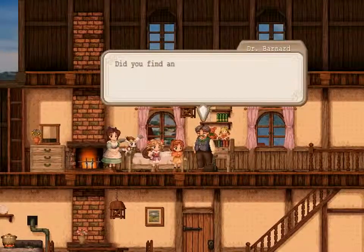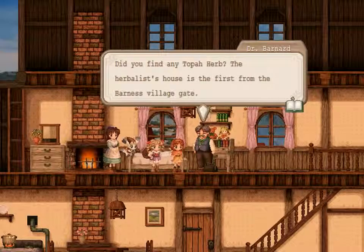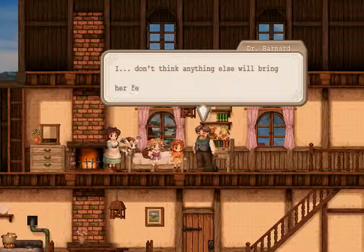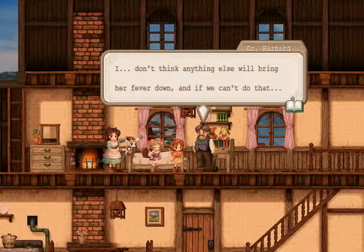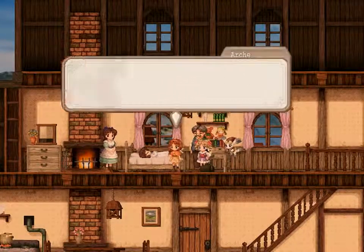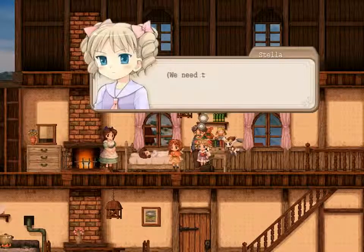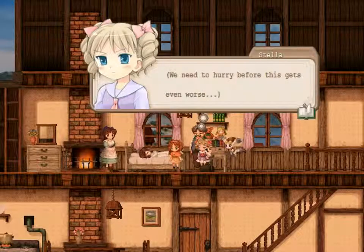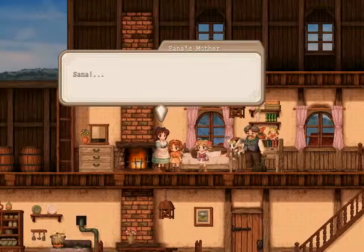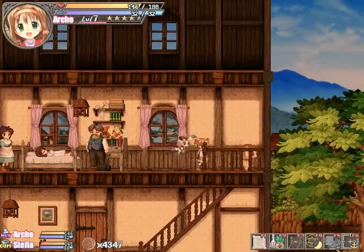Hello again, Dr. Barnard. Did you find any Topa herb? The herbalist's house is the first from the Barness village gate. I don't think anything else will bring her fever down, and if we can't do that, she's dead. Sana, get better please. Don't give up, Sana. We need to hurry before this gets even worse. This is very dramatic — Jesus. Can I sneak in here? No, I can't. You should probably watch your plots — your house is gonna burn down.